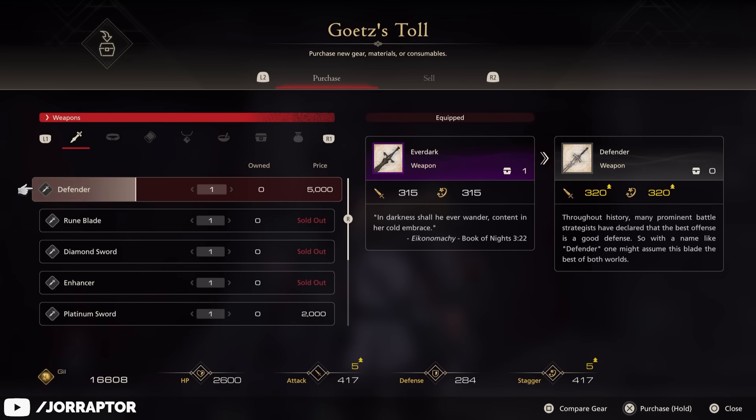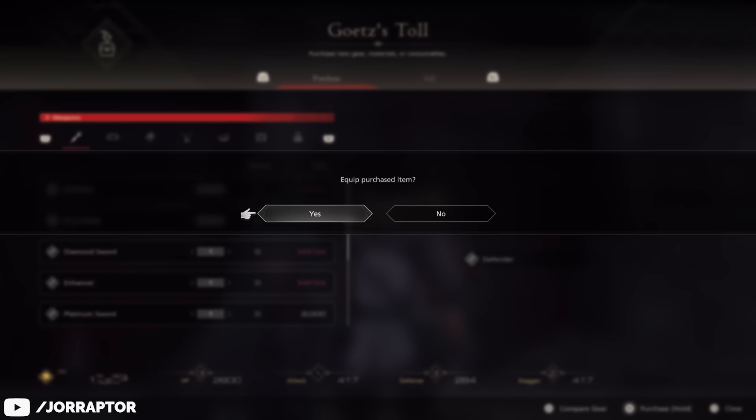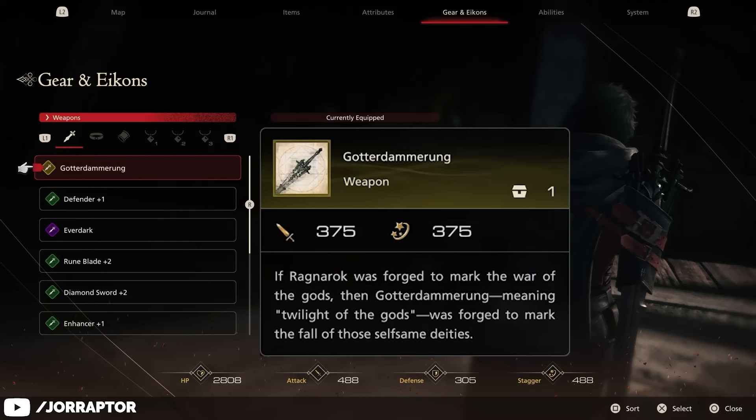But if you really want the most powerful weapon in the game, you'll want to craft yourself the Gotterdammerung, which has an attack and stagger rating of 375.